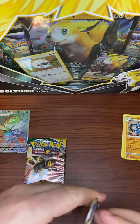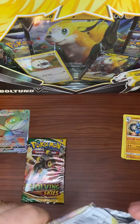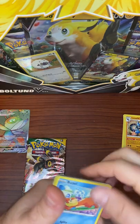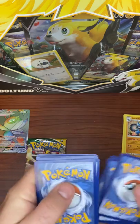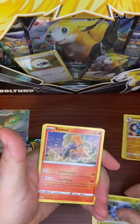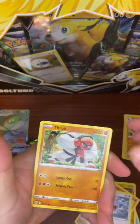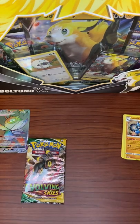For consistency we'll get into the second Brilliant Stars pack and then we'll do our Evolving Skies pack. I'm really hoping to pull that Umbreon — pulling at the moon, as everybody else is. Fire Energy again, Lightning Energy. There's Goodra, Torkoal, Double Turbo Energy, Weavile, Gible, Trapinch, Castform, a Reverse Tord, and a Non-Holo Grimmsnarl. Nothing crazy out of our Brilliant Stars packs.